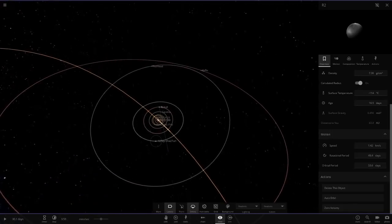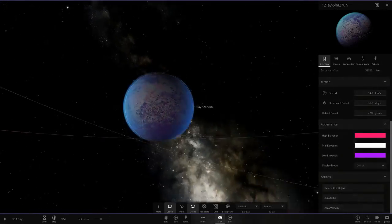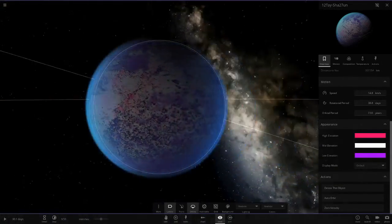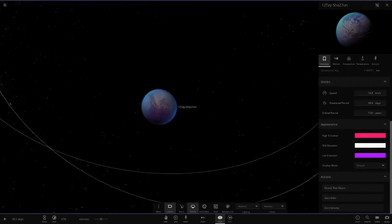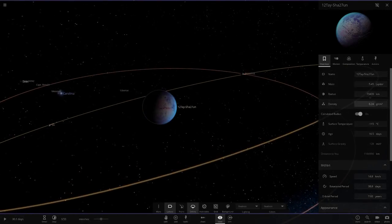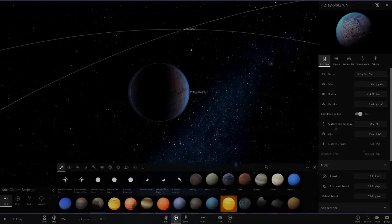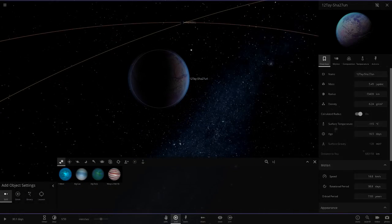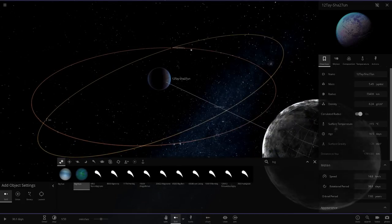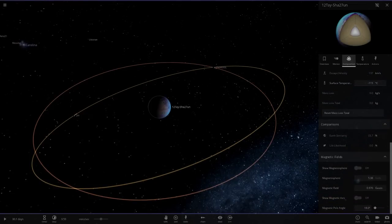Next up we've got another planet going with a flower-field color scheme — pink, white, and purple — lit up on both sides by two stars. This is a very large planet though: five Jupiter masses, 73,000 km. No life on it, unsurprisingly, since it has no water.